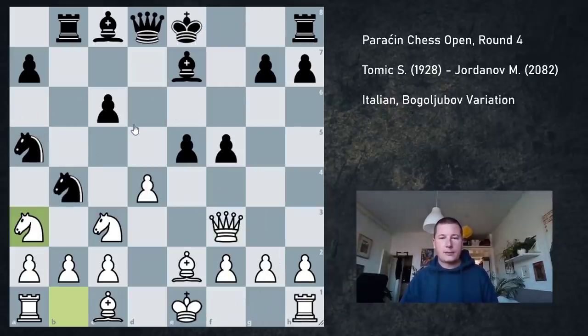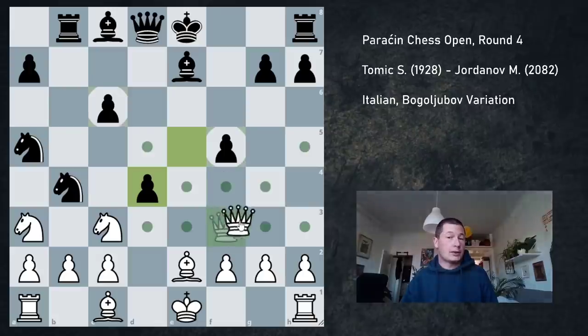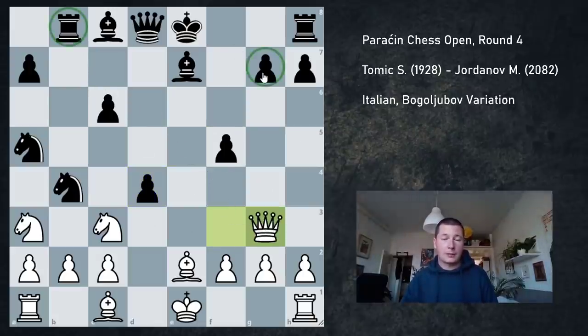Instead of taking the pawn back with Qxd4, my opponent got greedy and played exd4. As I said, this pawn on d4 can really never be taken, because Qg3 once again attacks the rook and the pawn on g7. If the rook moves in this position, then Qxg7 is even more powerful — I have bishop h5 and castles and rook e1, and his position simply collapses. The rook cannot be moved, and the pawn cannot be defended unless black castles. So he castled.